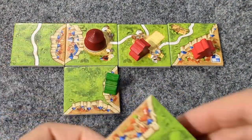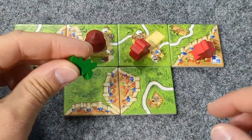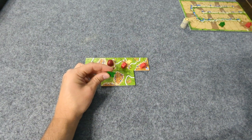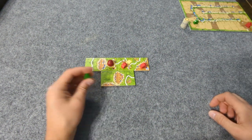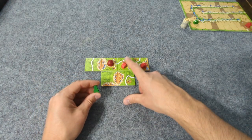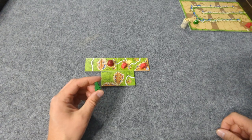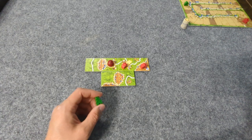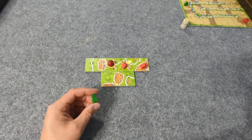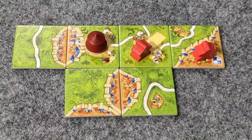Player 1 is going to demonstrate scoring. We get four points for completing the city. And there are one, two Acrobatic and/or Circus spaces, so that's another two, plus two — four extra points for the Ringmaster. We take the Ringmaster back, and player 2 takes their turn.